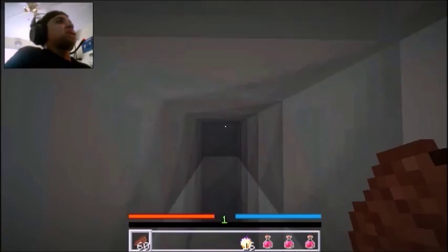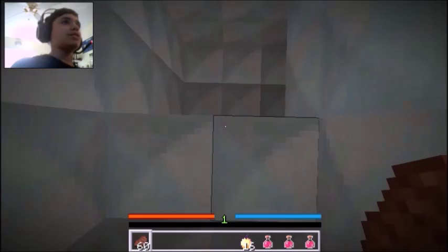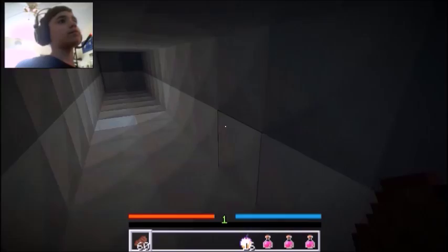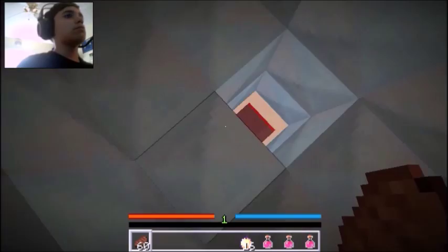Am I in a vent, which looks like ice? This vent is a dead end — that's why I need to go down here. It looks like I need to drop down there, and it's a dead end. What? Which way do I go?